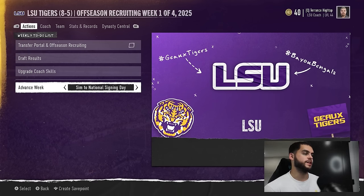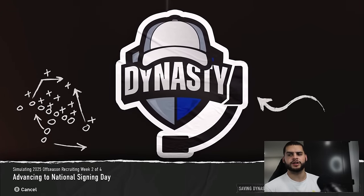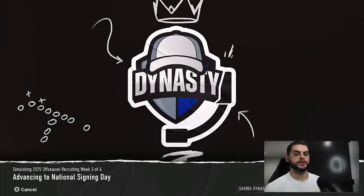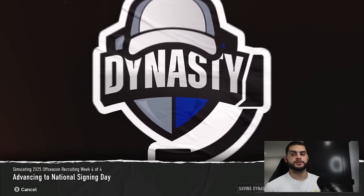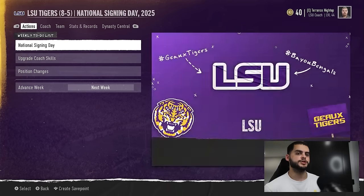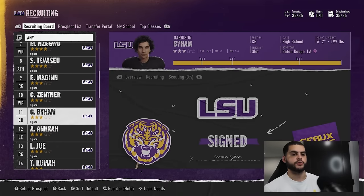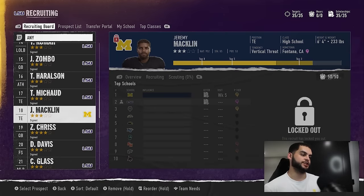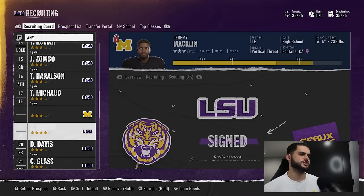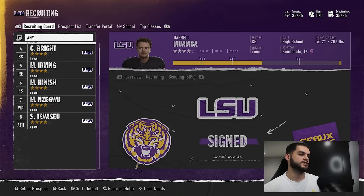Once you're done with the transfer portal, the next thing is national signing day. This is when all commits officially commit, but there are situations where players decommit, so you'll want to monitor that. Sometimes you get here and notice you have a recruit you don't remember — what could happen is a four- or five-star you narrowly lost to, say, Michigan, ends up signing with you because Michigan lost their deal-breakers during the season. Definitely check in on that so you don't get to next season and forget you even have that guy.